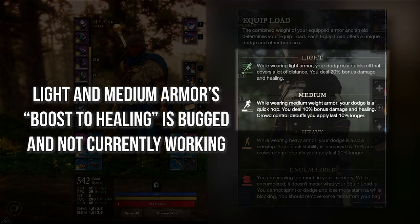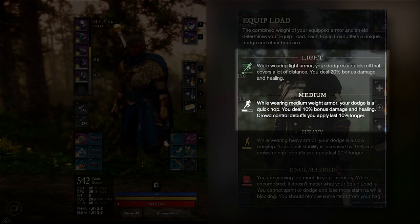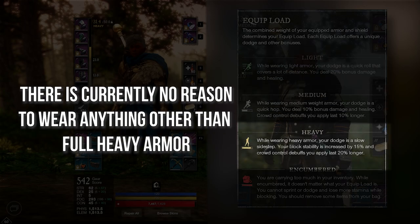So which one should you pick? Remember when I said light and medium give you a boost to healing? That is bugged currently. Not to mention, light armor is a great way to get one-shot in endgame content. For armor, I would strongly suggest going for full heavy armor, especially in endgame content. This gives you the max amount of protection in any scenario — be it war, outpost rush, dungeon content, or even just rolling through murk guard.